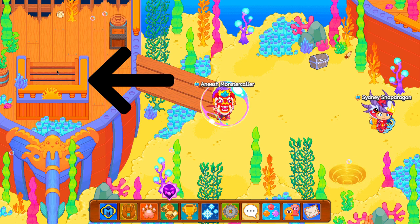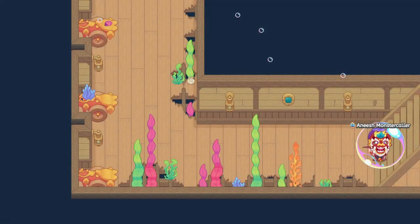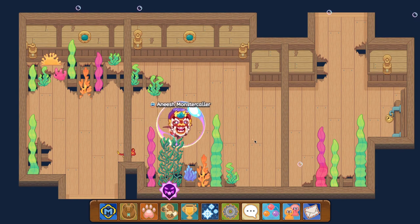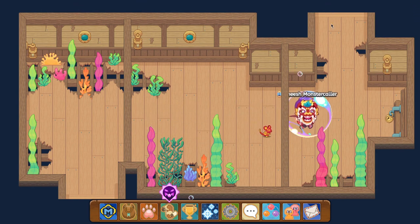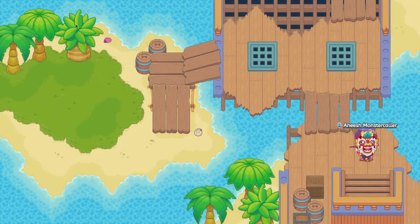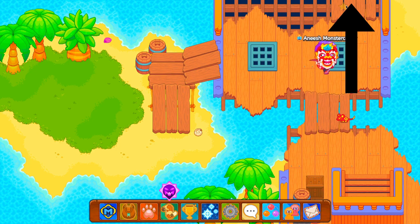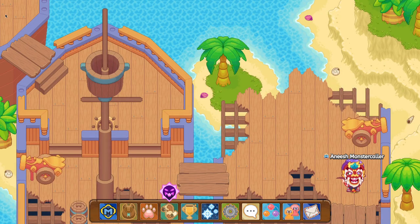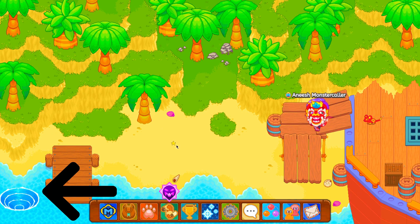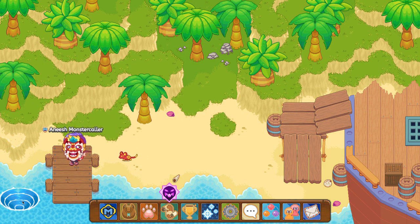You can see the stairs on the shipwreck now — head on down there. Once you get here we're underwater on a shipwreck, so just follow along: go up to the path on the top, then up the stairs on the top left, and now we're out of the ship. Go up to the top again, staying on the ship rather than the beach, continuing toward the top left side of another ship platform. Then get off the ship and you'll see a whirlpool on the bottom left corner of your screen — click on it to head inside.